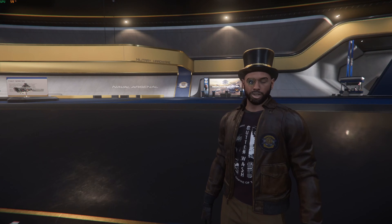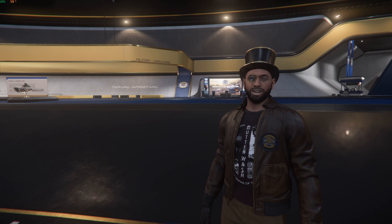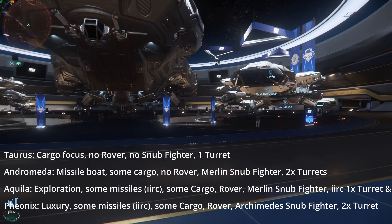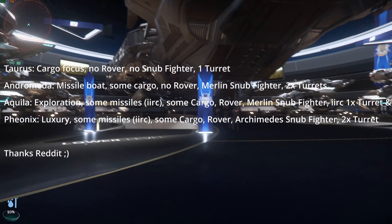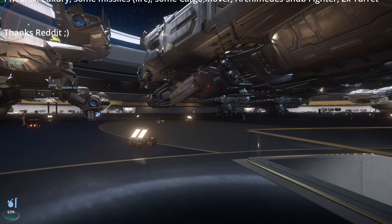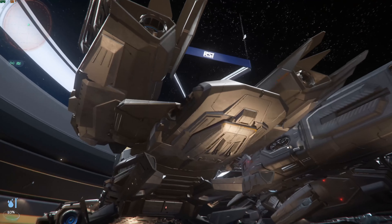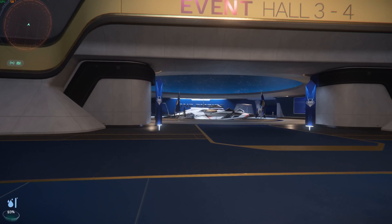What are the differences between the Constellation series? Let's look at all four variants. Which Constellation would I recommend? I like the Aquila and the Andromeda, but if you're going for looks, obviously the Phoenix. I'm not a fan of the Taurus — I know that's a really popular one, but there are better cargo ships. Let's just leave it at that.